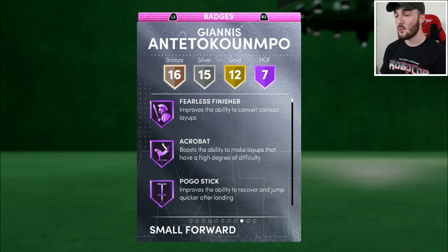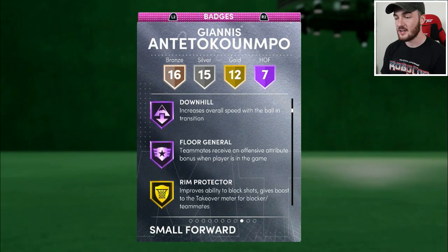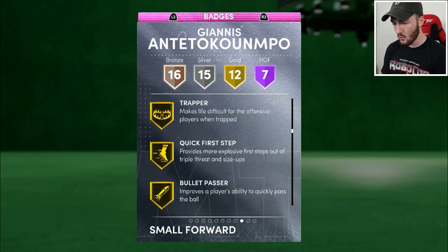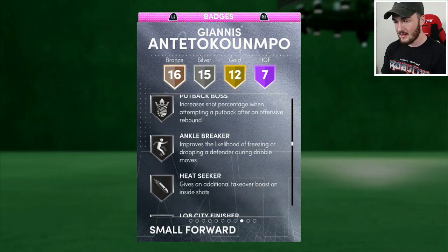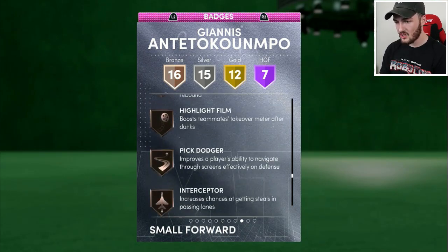7 Hall of Fame badges, 12 gold, 15 silver, 16 bronze. Hall of Fame: Fearless Finisher, Acrobat, Pogo Stick, Pro Touch, Slithery Finisher, Downhill, and Floor General. In the gold he's got Rim Protector, Clamps, Intimidator, Posterizer, Bullet Pass, and Ankle Breakers in the silver. In the bronze: Green Machine, Fade Ace, Clutch Defender, Difficult Shots.